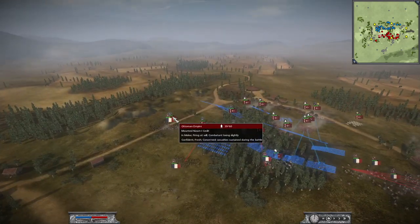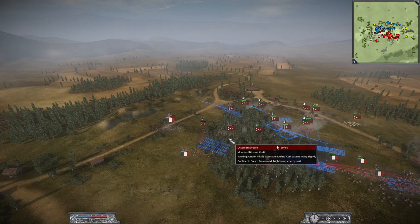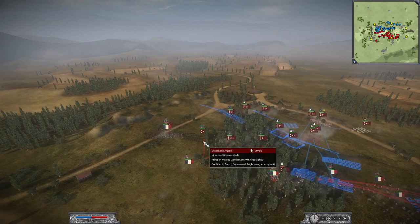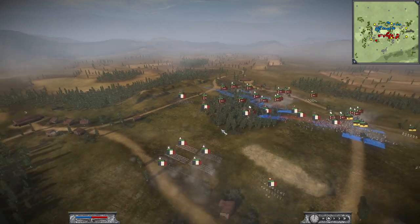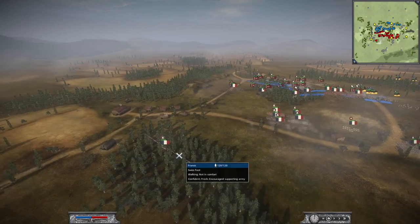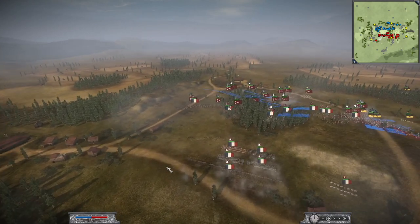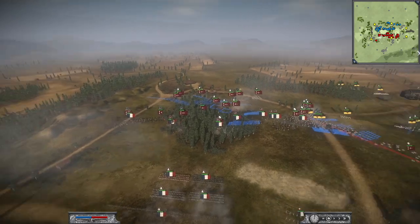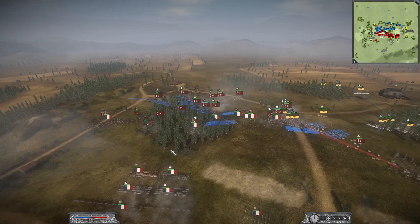The Cheval charged the mounted Nizam-i Cedid here on the flank and also tried to charge over here. But Philipp gives attack orders. The Swiss foot is not running and might not be able to get in position fast enough.